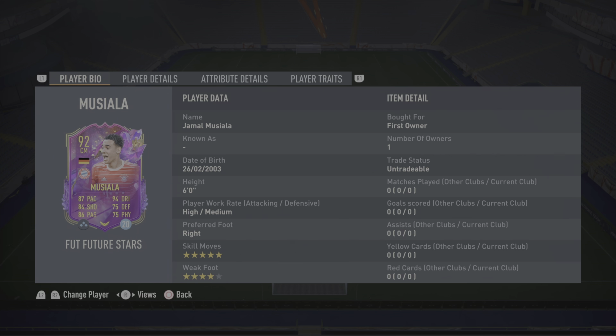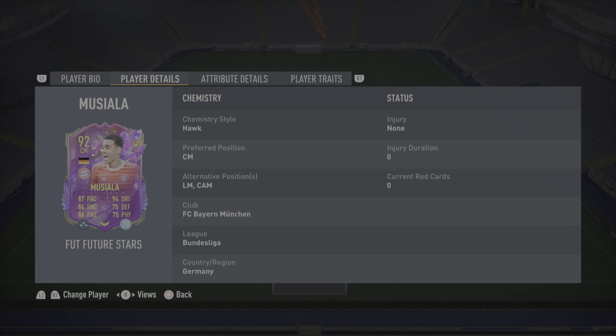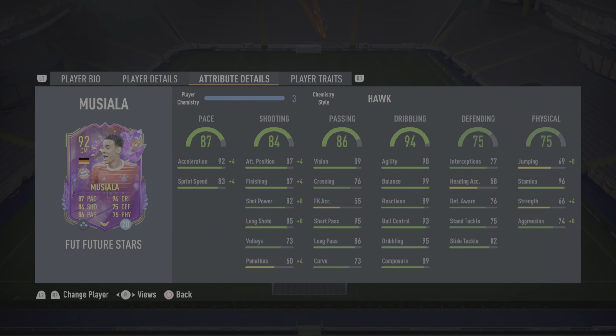Heading into the player bio, he's 6 foot tall with high/medium work rate, right footer primarily with 5-star skills and he does also have a 4-star weaker. This card is not 5-star 5-star but definitely the skill move boost on the card is pretty solid. I've given him the Hawk chem style, he can start at centre mid, left mid and CAM, Bayern Munich links, Bundesliga links, German links and he comes in at a whopping 1.4 to 1.5 million coins.